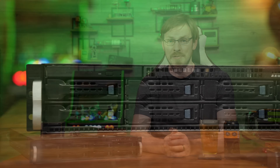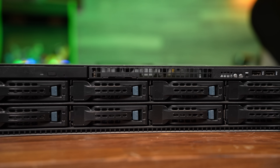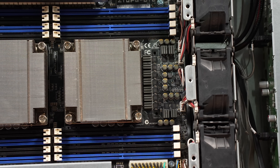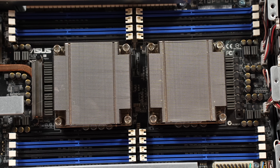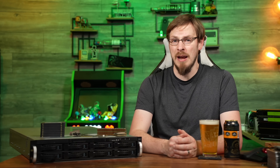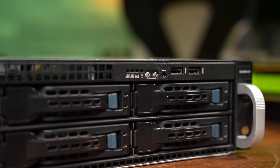So this is the ASUS ESC-4000G3, and it is a server with a very particular set of skills. Outside of those specific features, it's actually pretty pedestrian on the inside. We're looking at a pair of 2011-3 Xeon CPU sockets that support either V3 or V4 CPUs, a total of 16 DIMM slots — 8 per CPU — each supporting quad-channel memory up to DDR4-2400. For networking, we've got a pair of Intel 210 Gigabit network ports, as well as a dedicated management port thanks to an ASPEED AS2400. There's also VGA and a couple of USB ports.